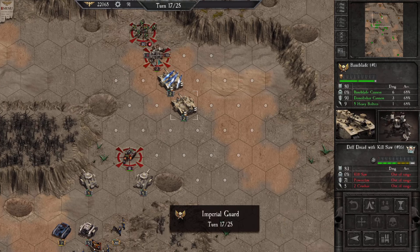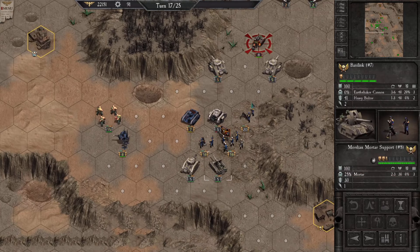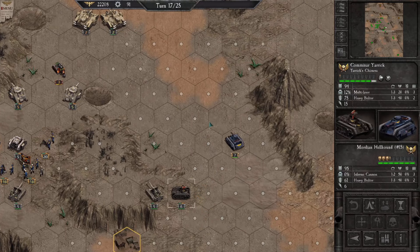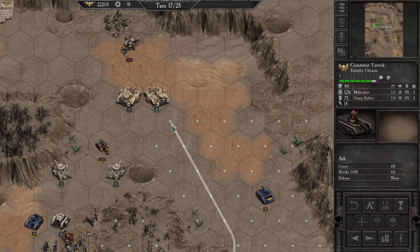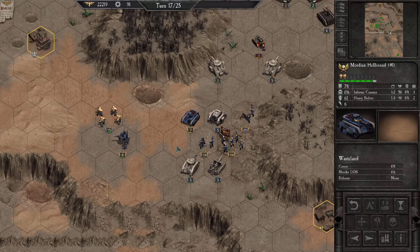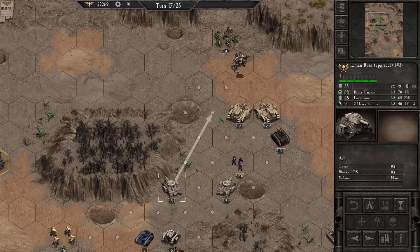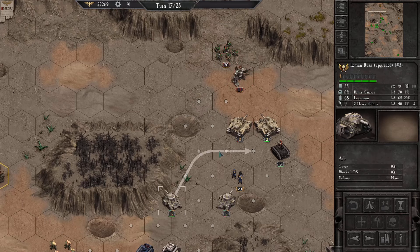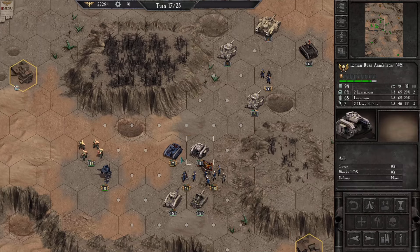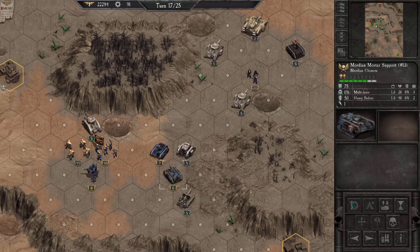Speak of the devil — there we go. That's the 100% melee version so he gets a bunch of attacks. Of course he's got those rocket things coming down too because they can do decent damage to vehicles as well. Pretty sure that's the rocket variant and not the big shooter one — yeah it is, good. I kind of hate to put those guys at risk to the big shooter, but I need to keep advancing.